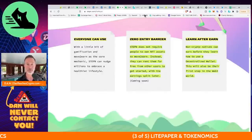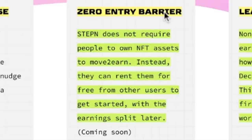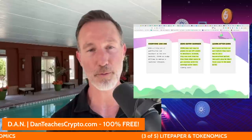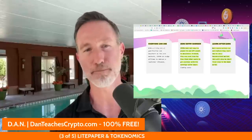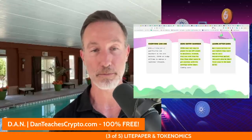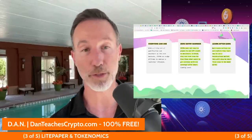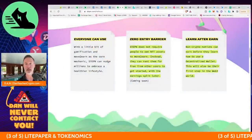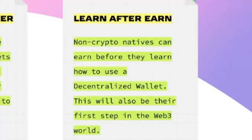There's also a zero entry barrier concept. STEPN doesn't require people to own NFT assets — they can rent them for free with an earnings split. The idea is that non-crypto natives, like your grandmother, can earn before they learn how to use a decentralized wallet. This will also be their first step into the Web3 world — pretty ambitious. The rental split is 30% to the renter and 70% to the owner, though it's not available just yet.